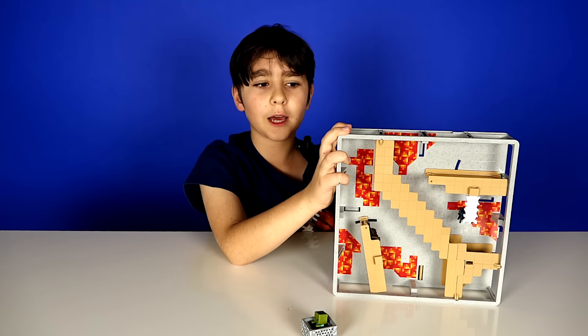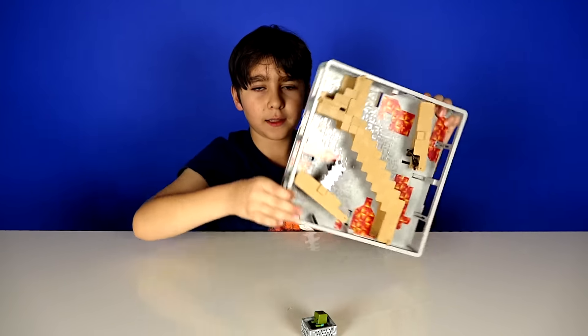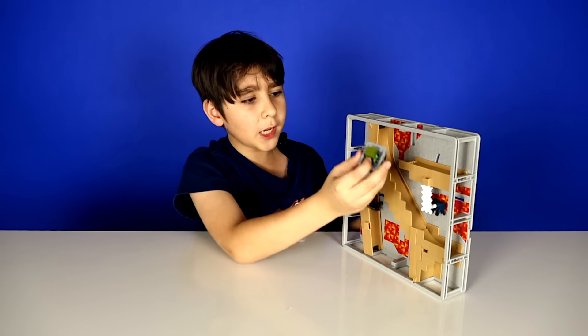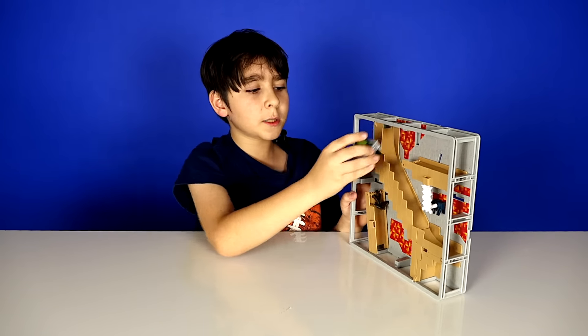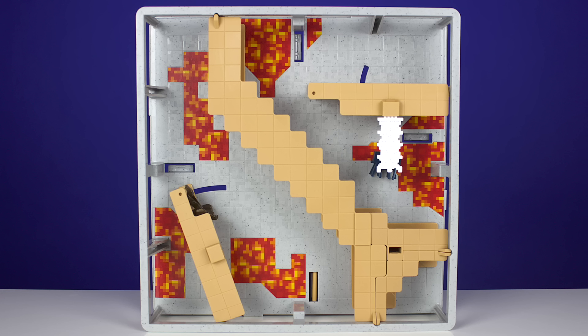There's four different ways to play, and each time you turn it, it becomes another way to play. The first way is called Spider Slither. You drop the minecart here and it's supposed to sneak past the spider. Here we go!